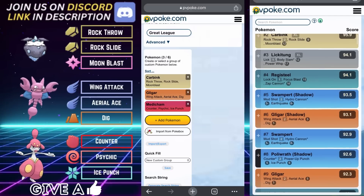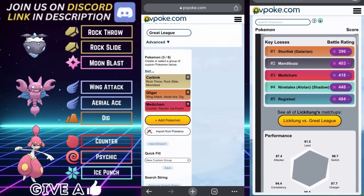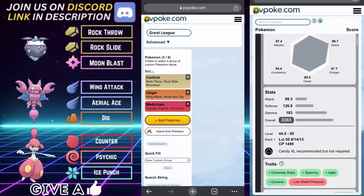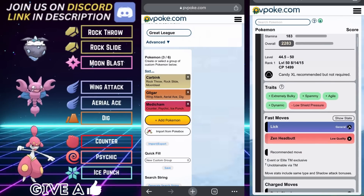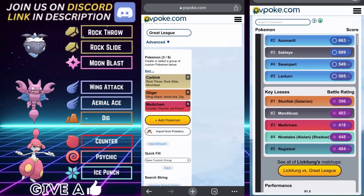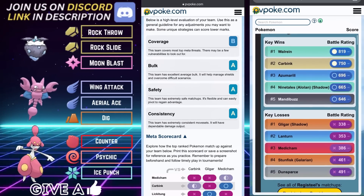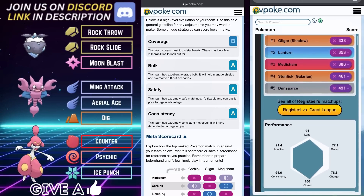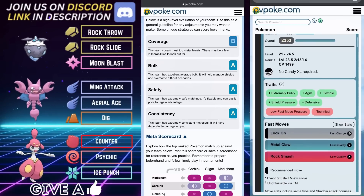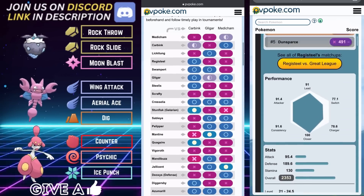There's also a very strong case to be made for running Tackle on Carbink. Carbink is technically more effective with the recommended Rock Throw as it does get STAB, but Tackle allows Carbink to be a little bit more flexible and generates energy a little bit faster. So you trade slightly more effectiveness with Rock Throw for a little bit more flexibility and slightly faster energy generation — that'll come down to your play style.